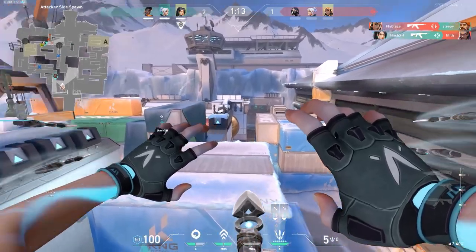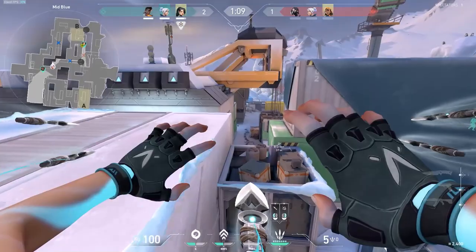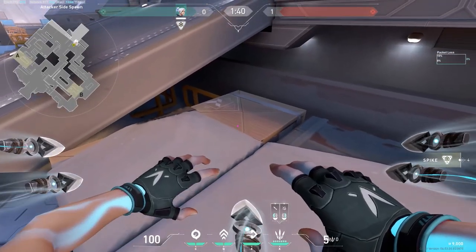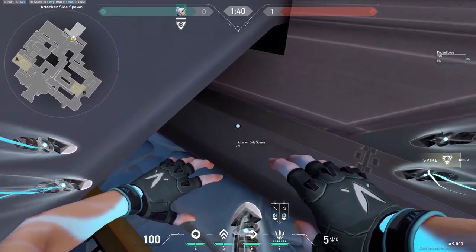For our Jett players out there, we've got the Super Dash. This involves dashing on a certain spot on the map to launch yourself into the air. The most popular spot is on Icebox. To do this, you have to stand in this corner of the attack or spawn, look downwards around here, then dash and jump.